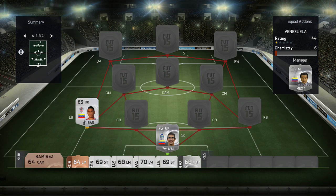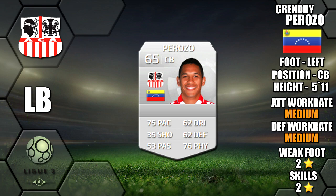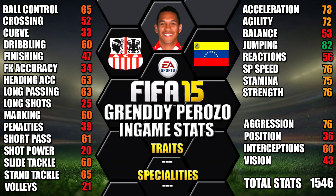Moving into our defence at left back we have Peroso, who is obviously a centre back but we're playing him out of position at left back. He's 6 foot tall, medium/medium work rates, 2-star weak foot and 2-star skills. His standout stats are 82 jumping, 76 aggression, 76 strength, 76 sprint speed and 75 stamina.